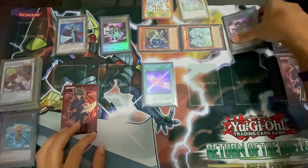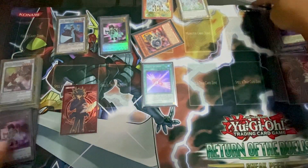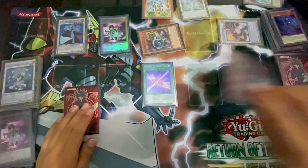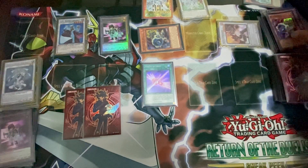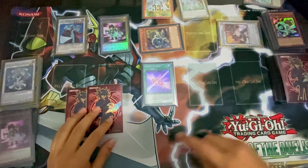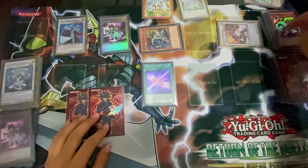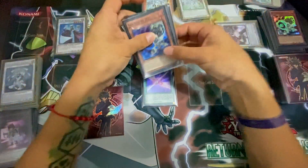Now we can Synchro 5. Stardust will get banished and we'll Synchro into Axel Synchron at level 2. I want to send Jet Synchron to the grave so we can reduce this level first, because we don't want to draw that one from the deck. So we'll first send and reduce level by 1, and then we'll Synchro 2.